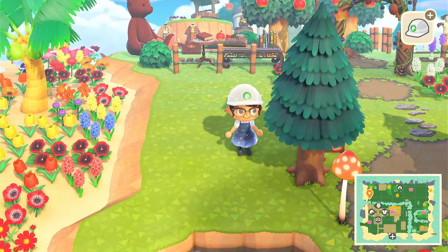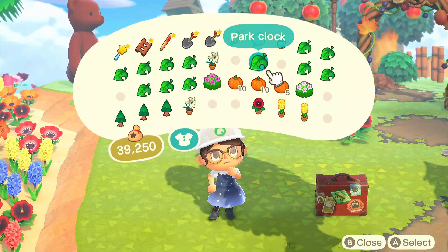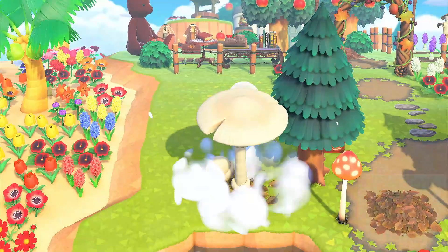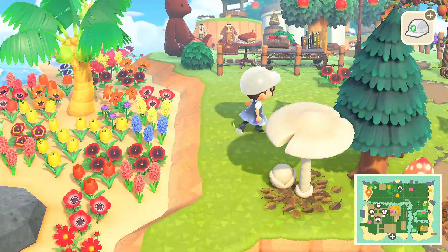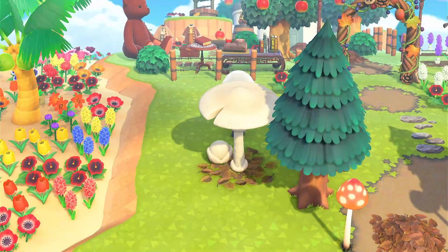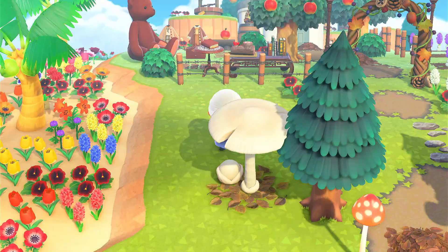I'm gonna push it over there and now I'm gonna work over here in this big area. I'm not sure what I want to put there, but I think I want to decorate with a mush parasol — I've been wanting to and there's a space, so I'm gonna go ahead and place that.